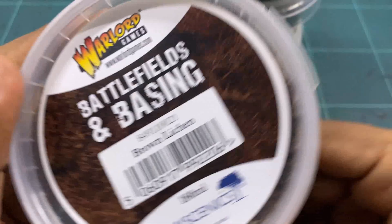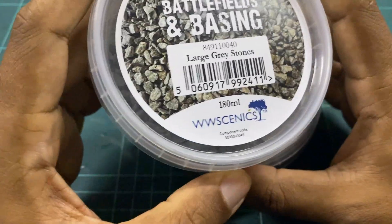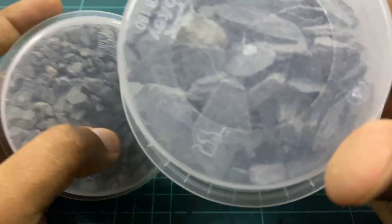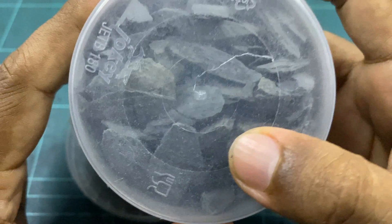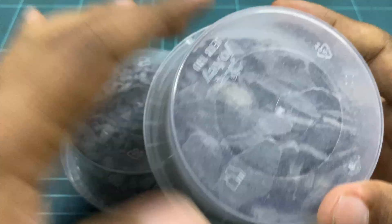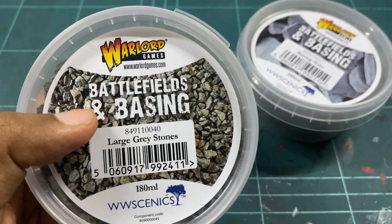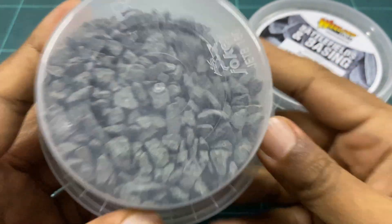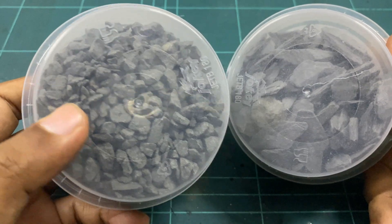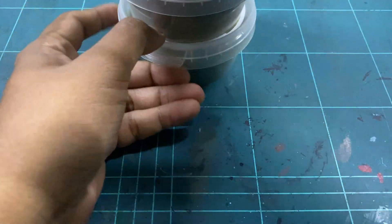Moving along, we have the large gray stones and then what they basically are — large chips. You can see them here: very nice. You put these onto your base and then mix in some sand or grass to add onto it. There's also a smaller variety of large gray stones to add to your base. Of course you can pick up stones from the roadside yourself, but Warlord Games has these conveniently available in their Scenics range.